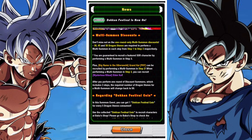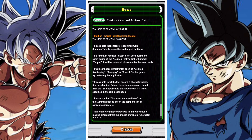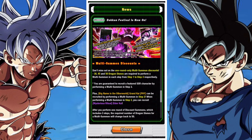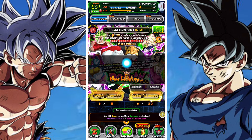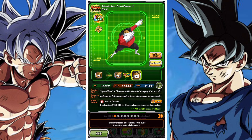When transformed, Toppo becomes way more of a personal juggernaut. He becomes incredibly tanky, though his tankiness reduces slowly over every single turn. Overall he becomes very strong and powerful — a unit that can do a lot of big damage.